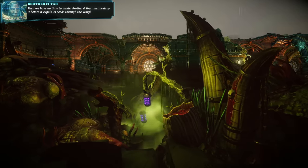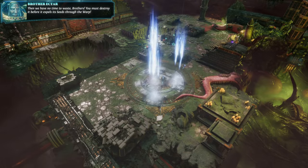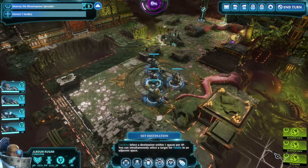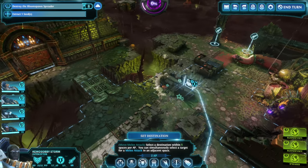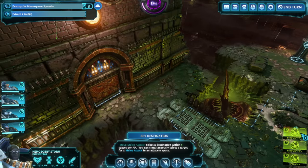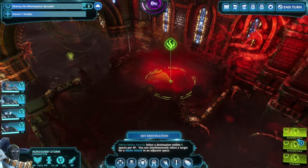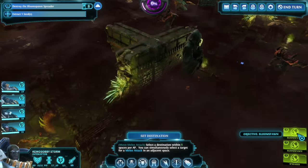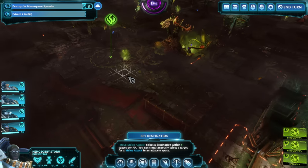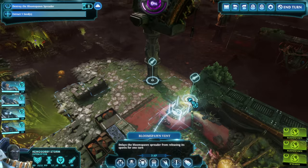Greater Bloomspawn is initiating conjugal process. Then we have no time to waste, brothers — you must destroy it before it expels its seeds through the wall. Okay, so this is another timer-based one. We had this, I think, two missions ago. So here's the spreader. Once we destroy that, I think it's just gone. This is pretty close, so is there a reason that I should go and fight that? I guess — gives me something to do on the way.